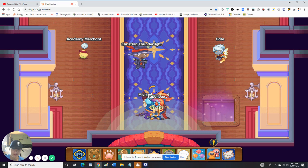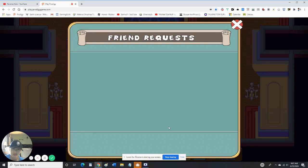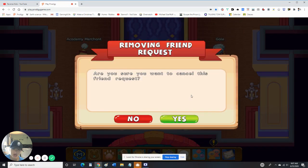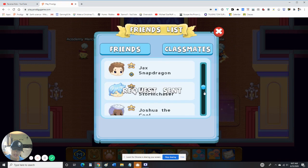Oh, I got a friend request already? From who? Just one — Asher Nearfoot. Let's not add them. Not add them. I have too many friends as is, as you can see.